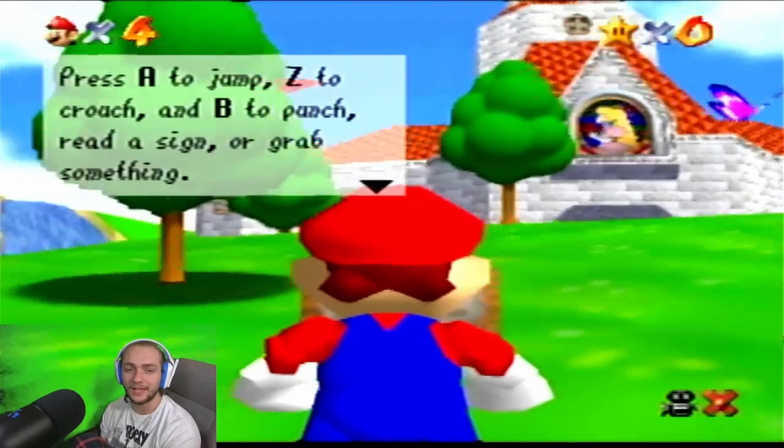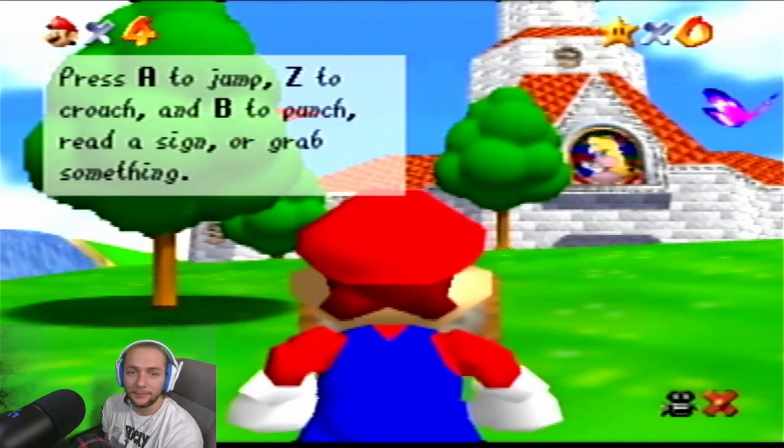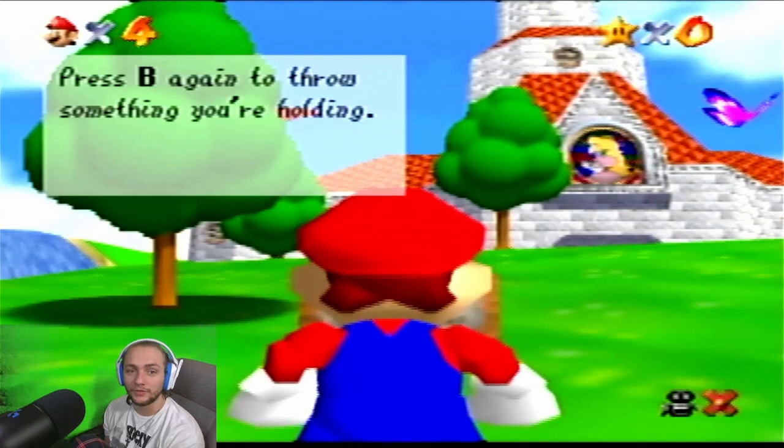'Princess Toadstool's castle just ahead. Press A to jump, Z to crouch, and B to punch, read signs, or grab something. Press B to throw something if you're holding it.'